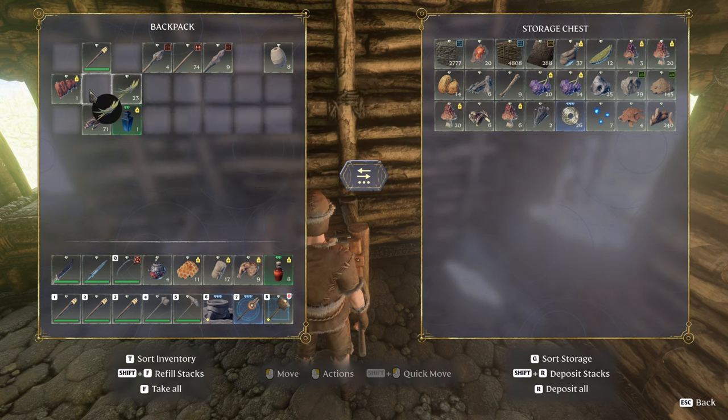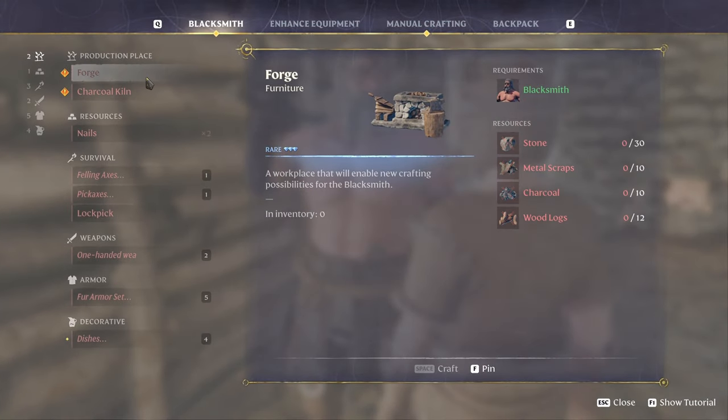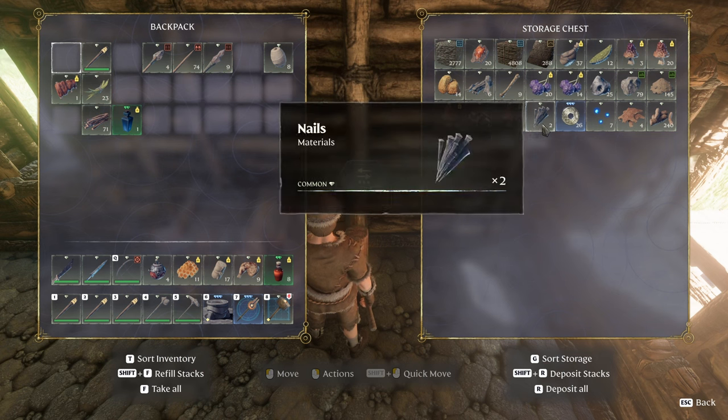When you find some place that would make a great second base, you don't have to go searching for rocks — it's just there and it works. Anything that we could potentially lose that we don't want to lose, we want to move out of here. So nails, wood, all that good stuff. We need to be able to build this forge, but we need charcoal first, so we need a charcoal kiln.